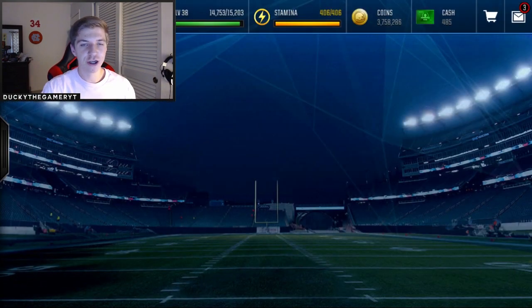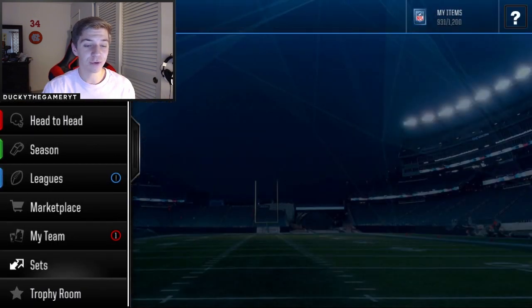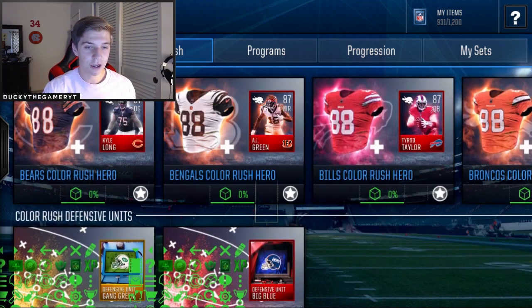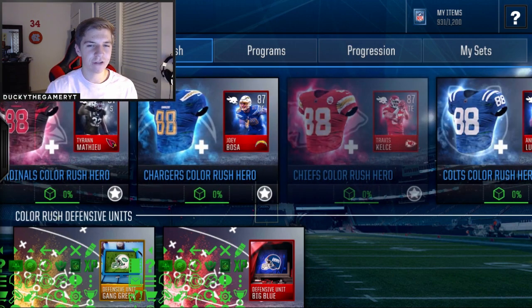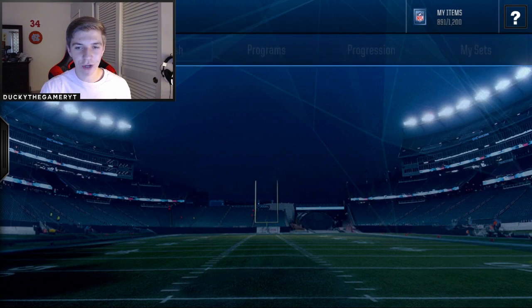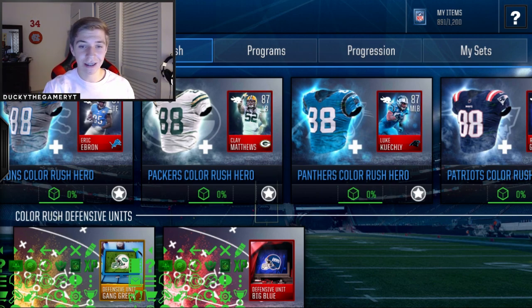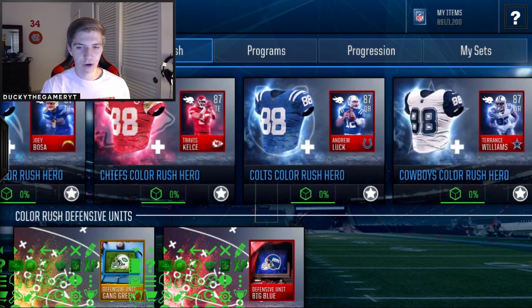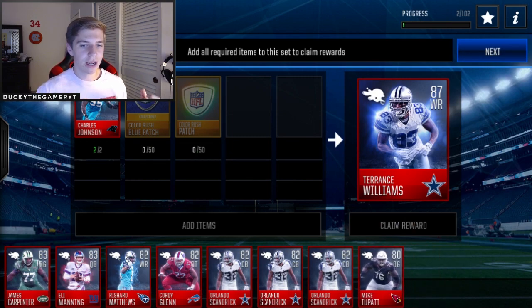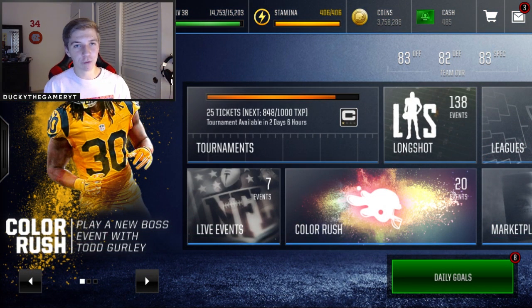Let me check out what I need to do to unlock the new Gurley live event — I need to complete eight color rush hero stats. That will cost a lot of coins if I buy players and collectibles, but there are a few players I'd really want to complete, like Devonta Freeman. I'm going to add everything I have required for him and then complete more players. I'll probably do it tomorrow or the next day to unlock Todd Gurley — that's a beast of a card, like 92 speed. It's literally 800 patches I need to get those players, but hopefully I can unlock the Gurley event and get him on my team.